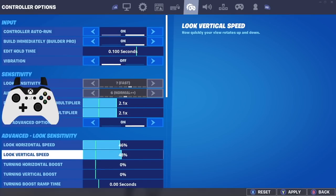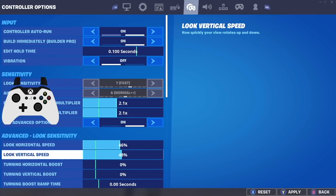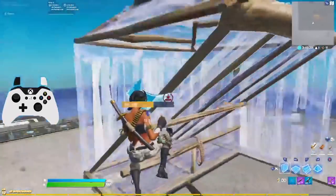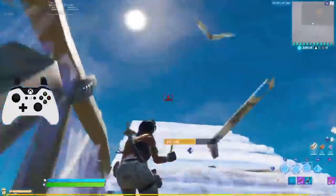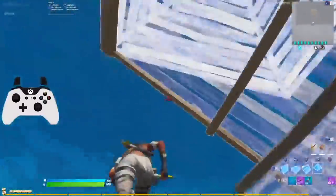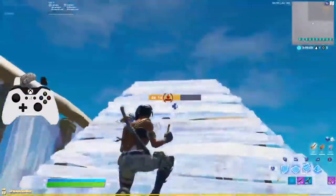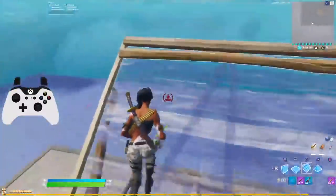Going into the settings, the one thing I think is important is having a different X and Y sensitivity — so a different horizontal and a different vertical sensitivity. Either having a little bit higher X sensitivity or a little bit higher Y sensitivity. I wouldn't go too crazy, but I'd recommend maybe a two-point difference between your horizontal and vertical speed.